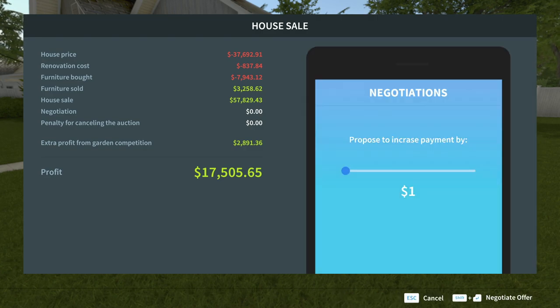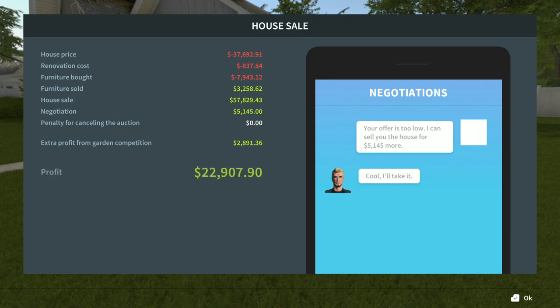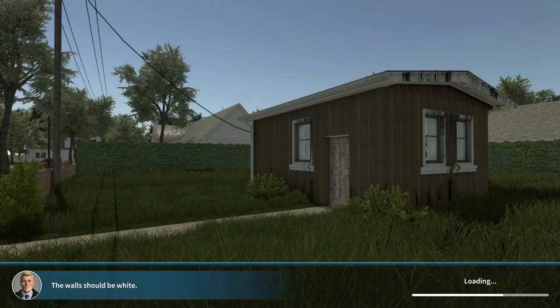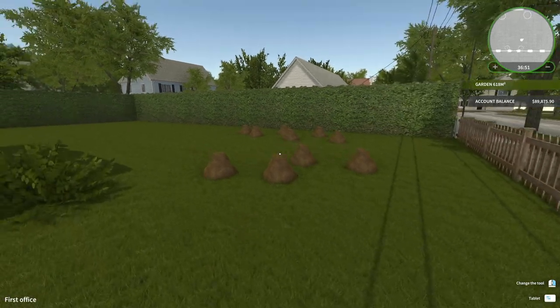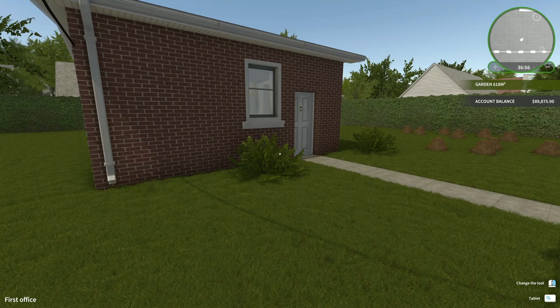So we're making 17,000 profit - let's negotiate a little bit. I want 5 more grand from him. Cool, I'll take it! So we got almost 23,000 profit for this flip. I've already done my technical first flip, but that is a good second one for sure - actually a lot better than the first. We got moles now - I'll go ahead and take care of those. Account balance is at 89,000.